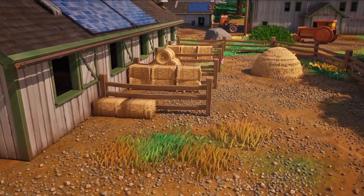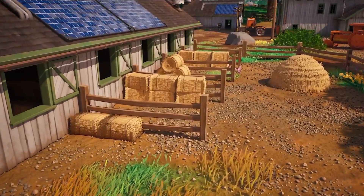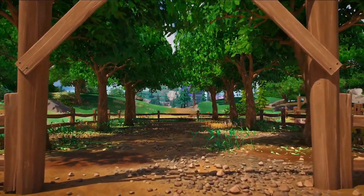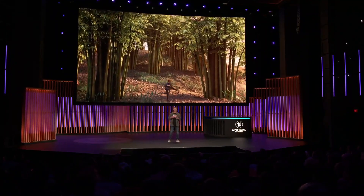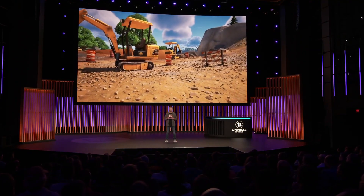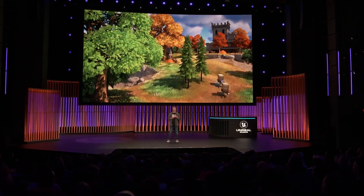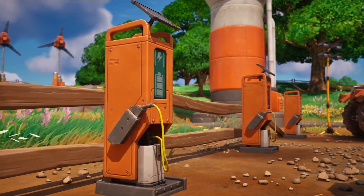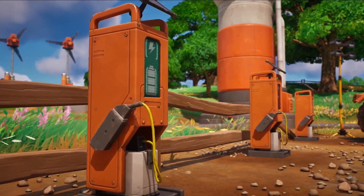In addition to lighting, Nanite opened the door for us to add an incredible amount of detail to the Fortnite island. It was introduced in UE5 as a virtualized geometry system that supports extreme mesh complexity. So we spent some time experimenting, looking for a good balance between stylized art direction and detail, so that we could increase visual quality but still maintain Fortnite's iconic style. Now that artists weren't limited by triangle counts, we scaled our content pipelines to support Nanite on high-end hardware.